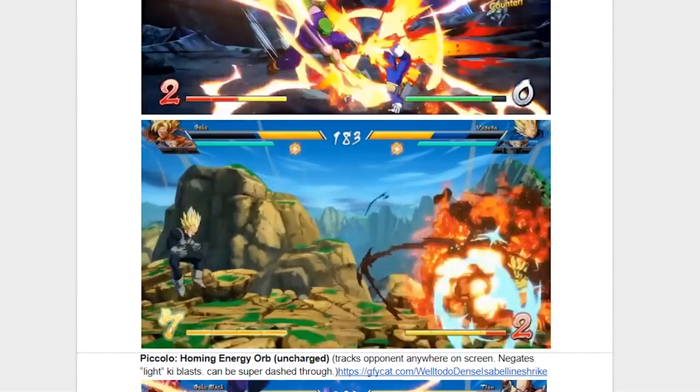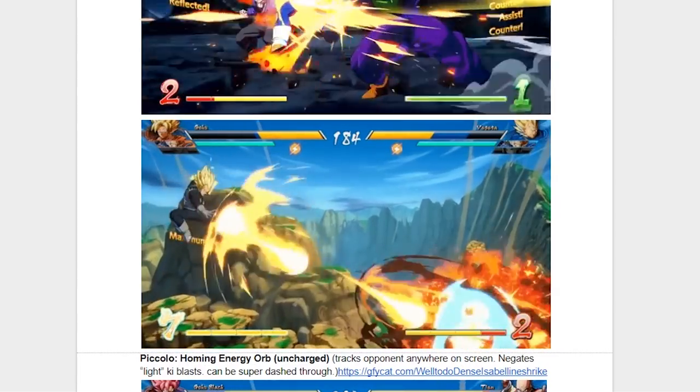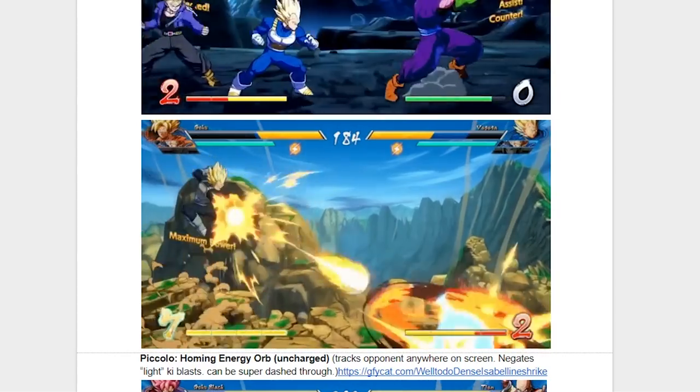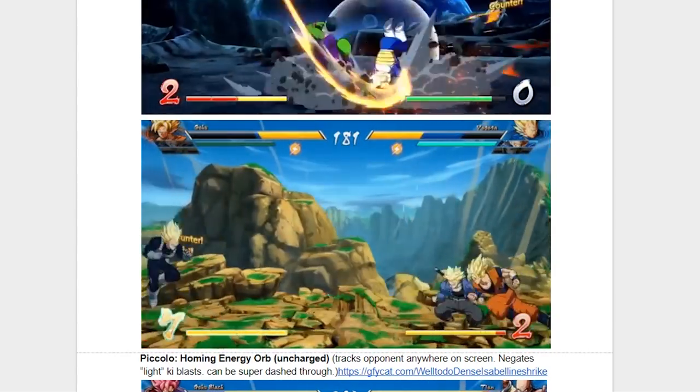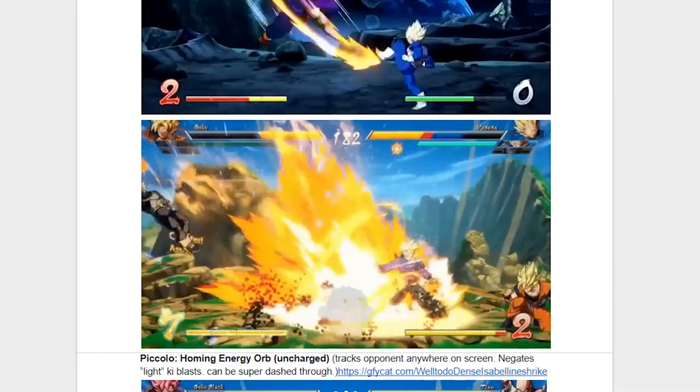Now on to Trunks and his ability Change the Future. As you can see, he does a quick dash on screen and launches a ki attack that has a massive hitbox. It also dashes through light ki attacks, which I did not know previously. Another thing that doesn't get shown off in this clip is that it can be used for combo extension, much like Android 16's assist that we covered in yesterday's video.